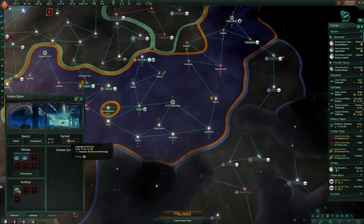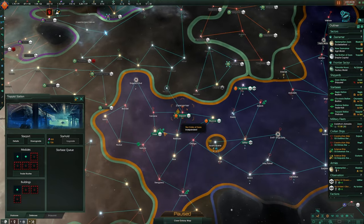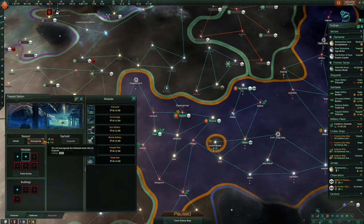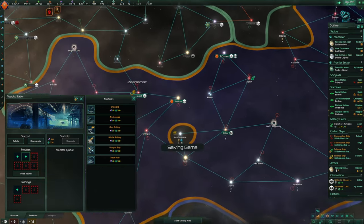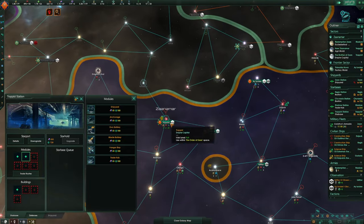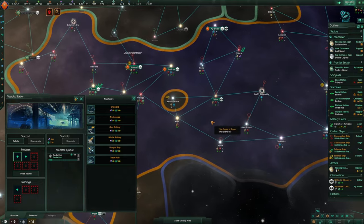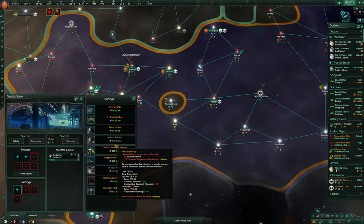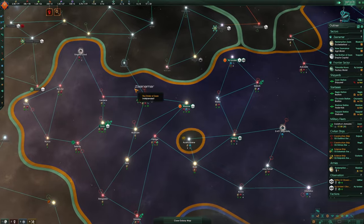Then Reodor — I'd quite like to upgrade that star hold. Research is done on the one we just took. The one in Trappist could do with a trade hub to get some more trade value. 39 trade value in Trappist — that's pretty good. Let's go for the trade hub there and build the Offworld Trading Company, since these planets are all close together.